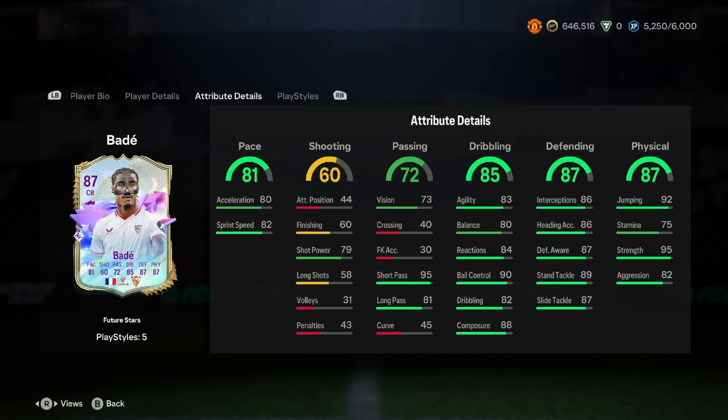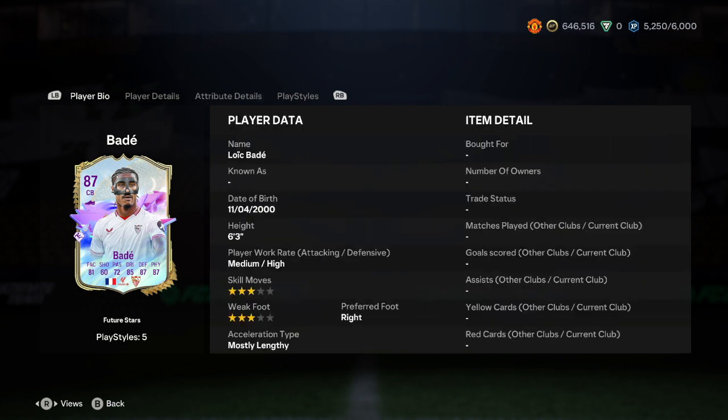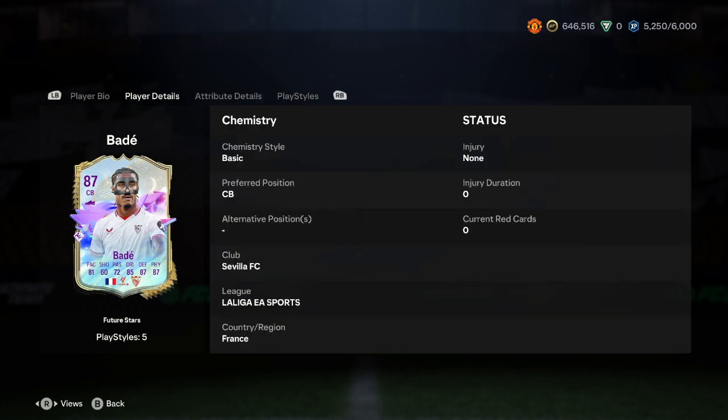When you go into the defending stats, all green, all pretty good. Decent heading accuracy, decent interceptions. It's a decent card all round. 92 jumping, 95 strength, and 82 acceleration. 92 jumping combined with the 6'3" height is really well done.